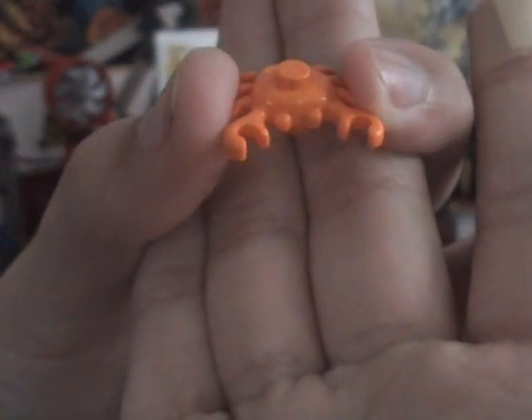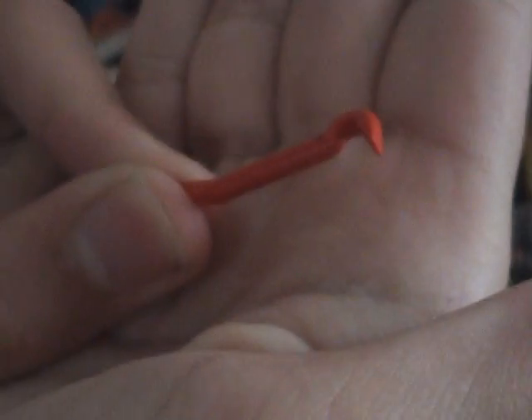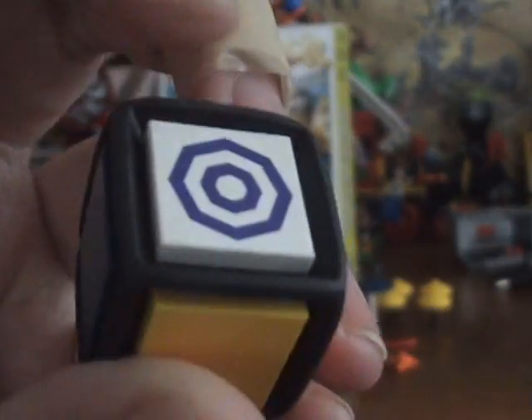Next we have the crab, which is part of an optional rule. It's an orange crab — nice to have for $10. You also get the red crowbar for removing LEGO tiles off the die — and don't comment saying it's not a wrench, because it's not anything else. The dice tiles are: yellow, blue, red, brown, orange, and a purple-and-white big umbrella tile.